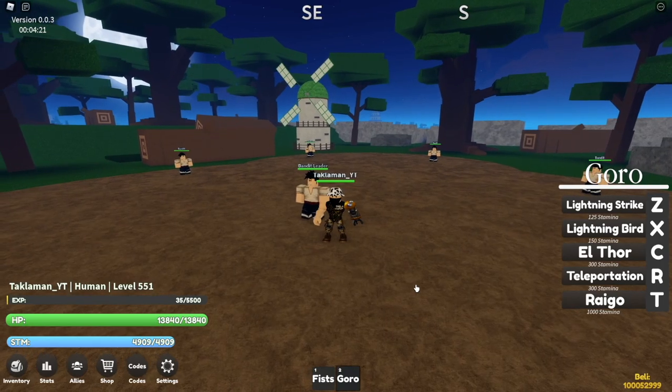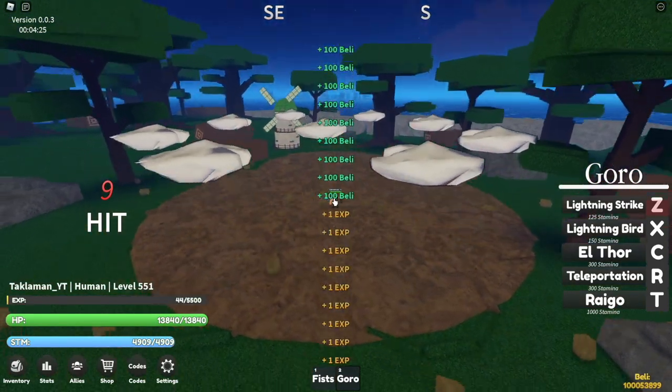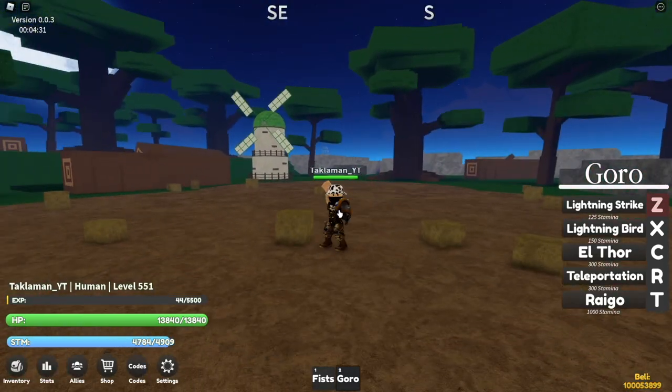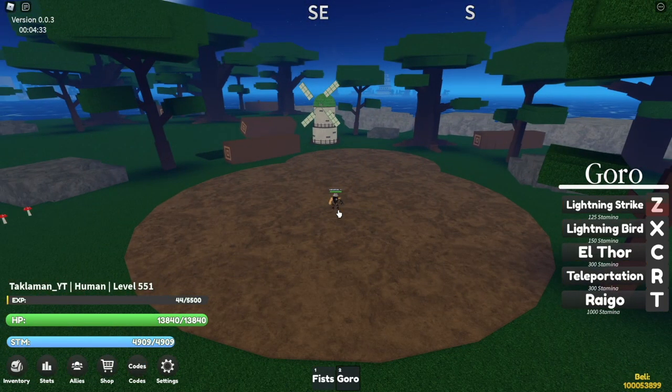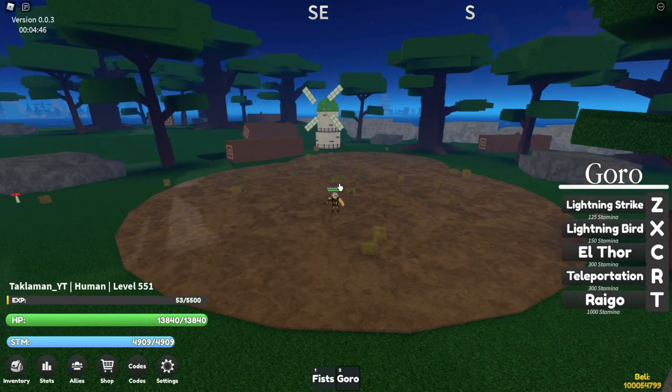The first move we have is called the Lightning Strike. Here's what it looks like — it hits all of them, oh my god! And it has a short cooldown as well. It only works when there are people around you, because when I did it with no one around, nothing happened. But here it is again, bam.